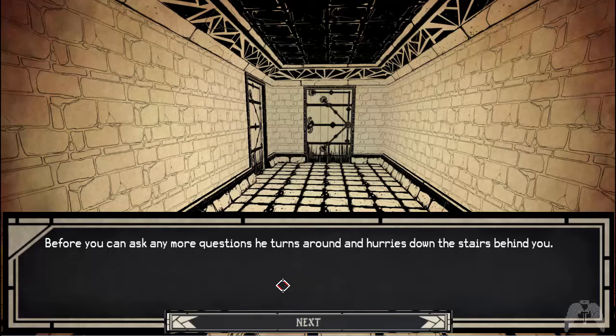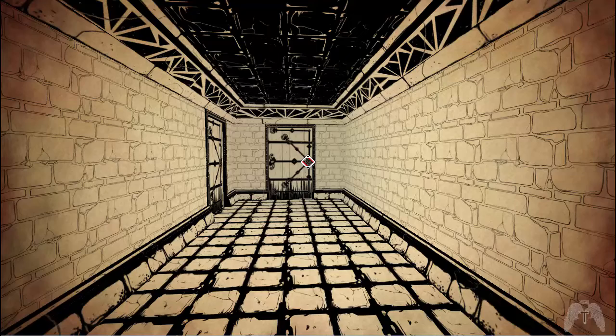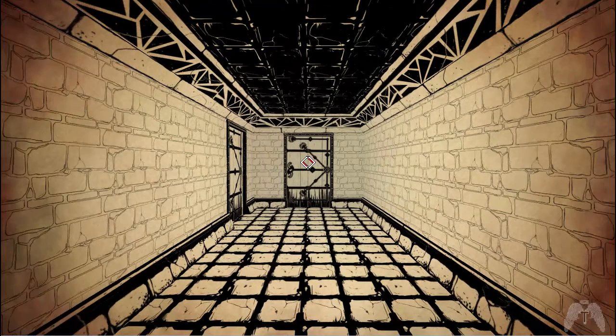Yeah, this feather is just going to keep all of us safe. Before you can ask any more questions, he turns around and hurries down the stairs. Okay, I'm going to stop this here. So now we've got a feather and a scroll from the goblin, and we will continue our adventures next time. This is Angel Terry — have a good one.